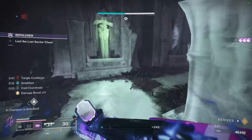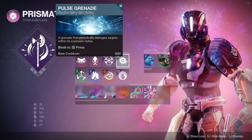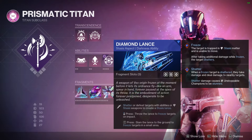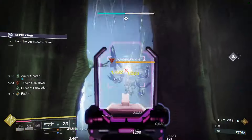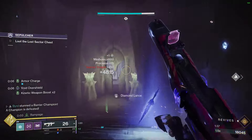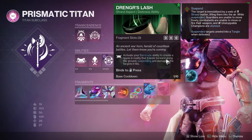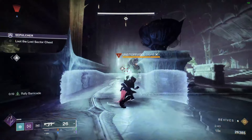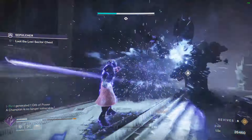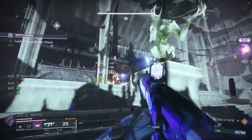For grenades, I'm running Pulse Grenade — you can swap to Suppressor depending on what you prefer, but I like Pulse for add clear and for sticking to floating bosses to deal damage over time. For aspects, I'm running Diamond Lance, which got a buff — great for debuffing and freezing enemies, especially Unstoppables. Slamming with it now creates Stasis crystals that give Frost Armor. I'm also running Drengr's Lash, which shoots a suspension beam from the front of the barricade — great against Unstoppable champions since it lifts them in the air, and it suspends any enemy to take them out of the fight.